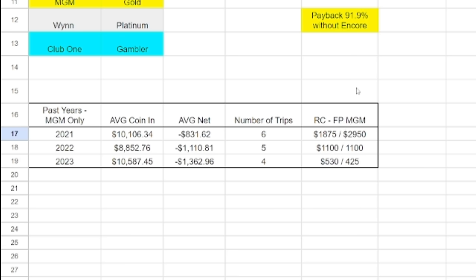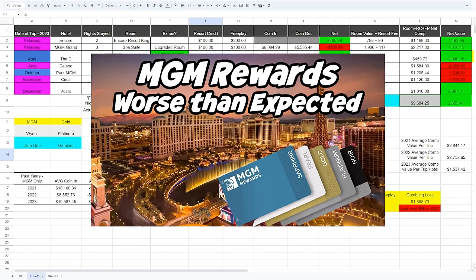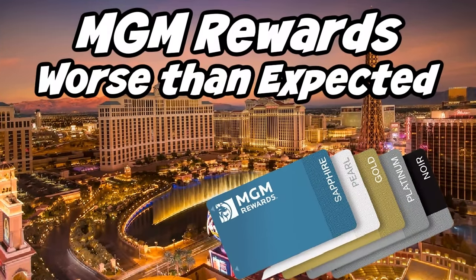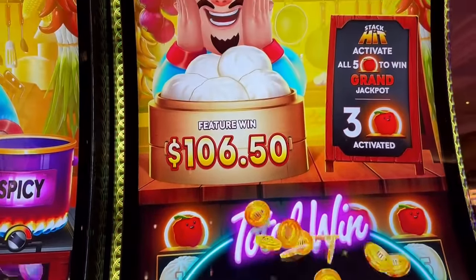There's some doom and gloom, but I can still say I ended up with a net positive $2,600 in value, even if I definitely prepaid for my rooms through gambling losses. If you would like to see a more thorough breakdown on comps and points earned in the current MGM program, please check out my video from 2022 — it is quite complicated. We hope you are able to utilize this information to help take advantage of casino loyalty programs for your benefit.